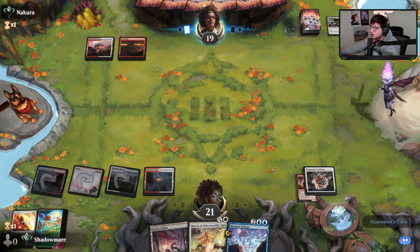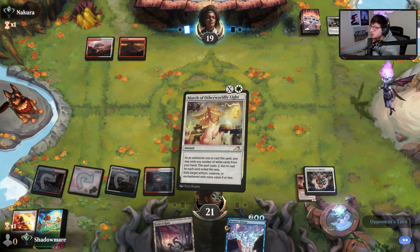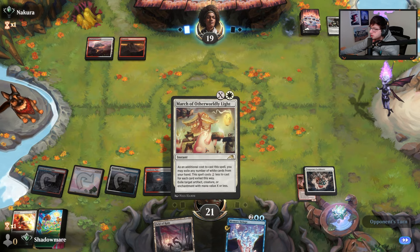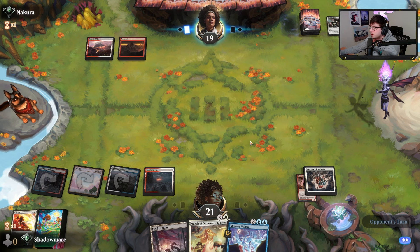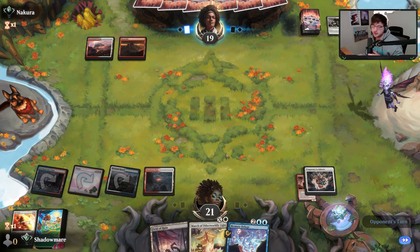They're stuck on two lands, we'll just kind of stall off here. And even if they play a one-drop that makes an artifact and try to target it with Gleeful Demolition, March with X equaling zero, we'll still be able to answer that token. So we're not technically shields down even though we don't have a white card to pitch.